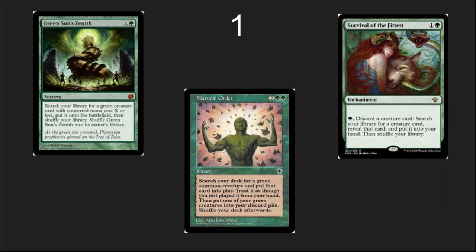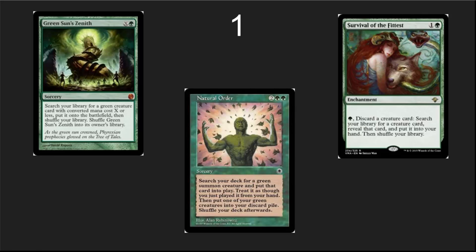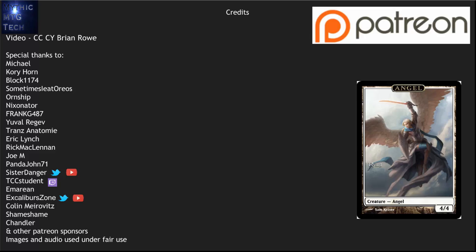Number 1: green tutors. Green is so good at putting incredible creatures directly into play or into your hand again and again. Survival of the Fittest is a reusable Demonic Tutor for creatures that also fills up your graveyard — if you've got a recursion strategy, it's just over-the-top broken. Natural Order puts creatures directly into play. Green Sun's Zenith puts creatures directly into play. Green has incredible Commander tutors. One last honorable mention: Intuition — a broken instant-speed tutor in blue. Subscribe to the channel, become a patron, and thank you to everyone supporting Mythic MTG Tech. Until next time, choose your cards wisely.